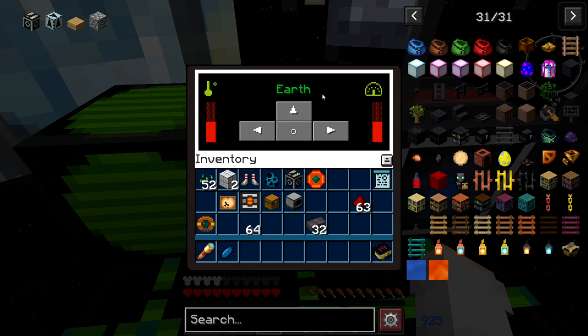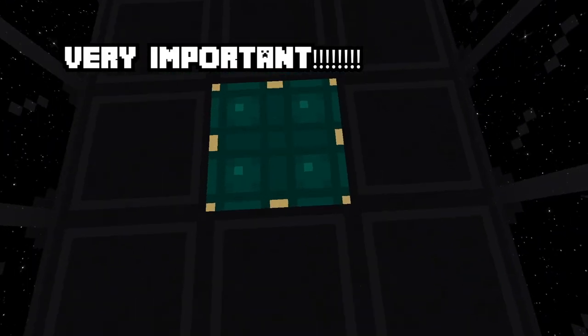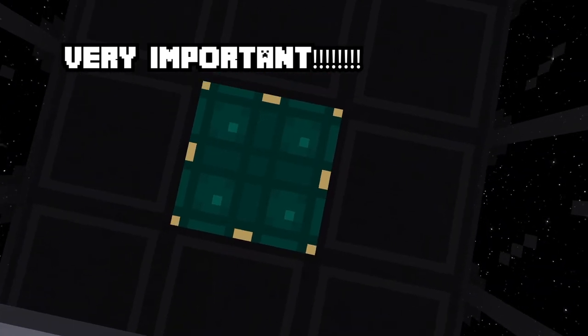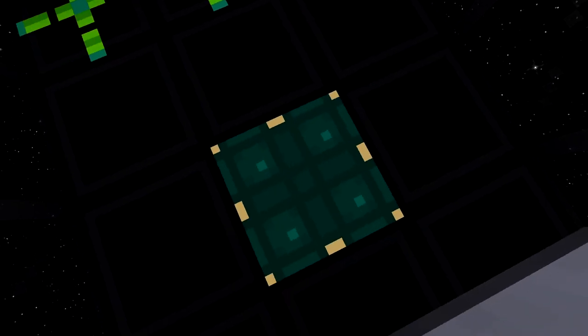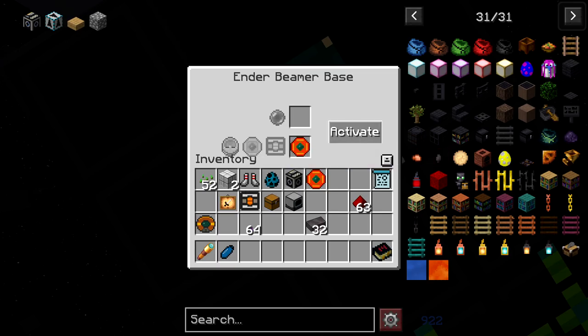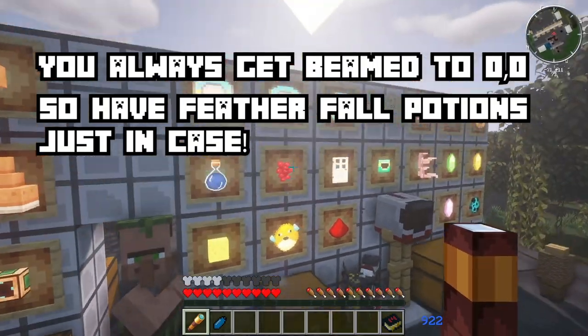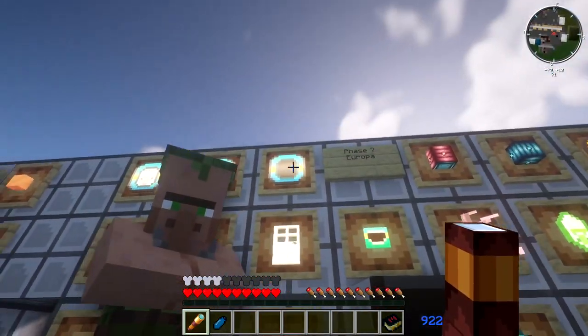If you're able to beam down, there's going to be a circle with a line if you're not able to. Make sure, before you do all this and go up into space, that when you activate this thing you have a landing pad. I put it down here because you always get beamed down to 0,0 on any planet.